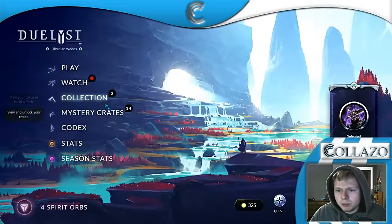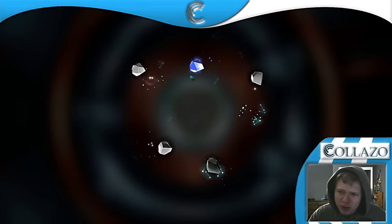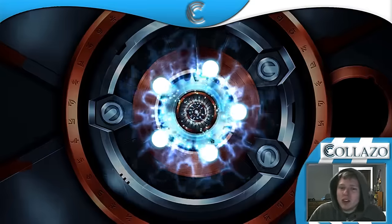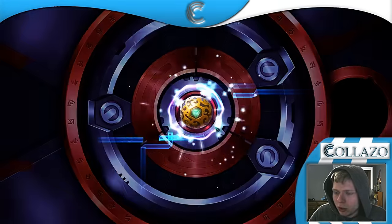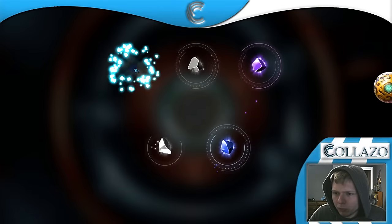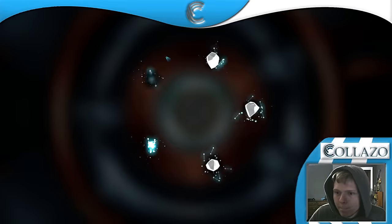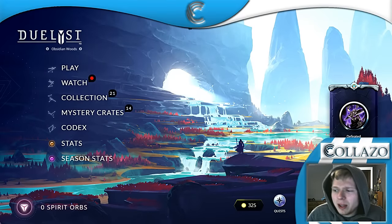We got orbs — let's open them up. At this point I think I have almost everything in Shimzar, so it's just going to be in it for the legendaries so I can disenchant them and get other good legendaries I want. Lurking Fear, Saboro — don't need either of those. Desperate Call — don't need that, I already have three. Last but not least, nothing good. Anyway guys, that's really it — I hope you enjoyed this video. If you did, leave a thumbs up and comment down below. As always, I'm your boy Clauso — hope you guys keep on dueling and I'll see you next time.